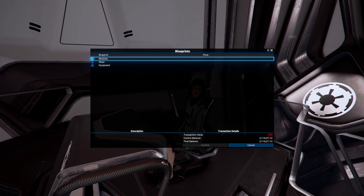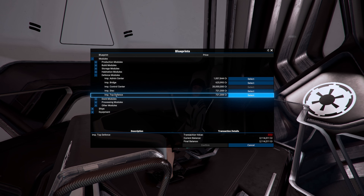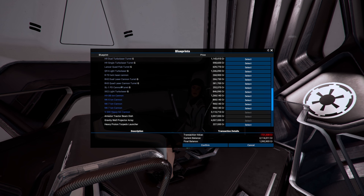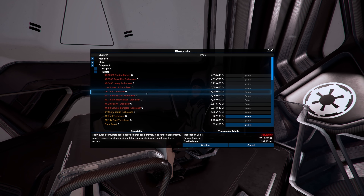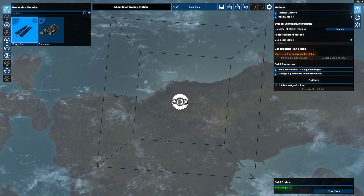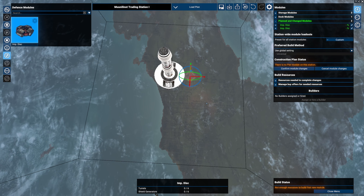I want to buy a defense module - not production. Going for the cheapest option - what the hell is 'imperial top defense'? I'll go with the disk. They're quite expensive and I don't have the money. We'll just let it be. Let's go to the trade station, configure that station - imperial disk, imperial disk, then docking.